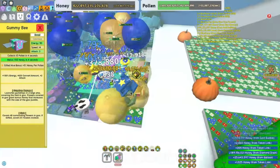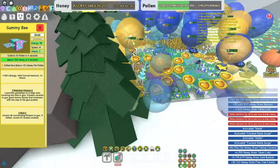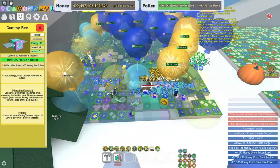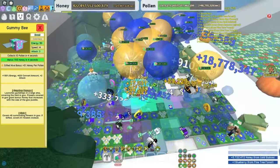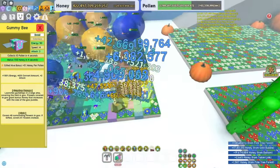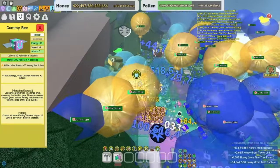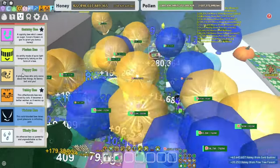Gummy bee is an overall really good bee. It gives you Honeypear pollen — really nice. And a Glob and Gumdrop Barrage — really good. You don't need it for a red hive apparently, but I'm always going to keep my Gummy bee. You definitely need it. Keep it for a blue hive.